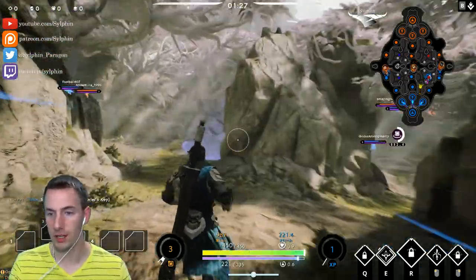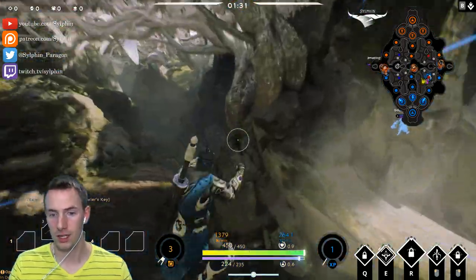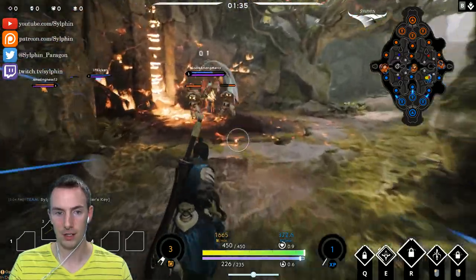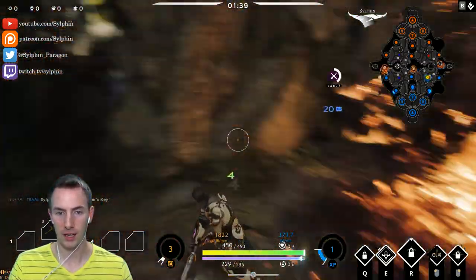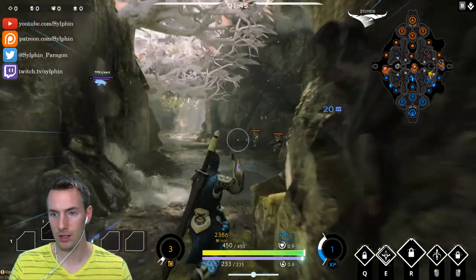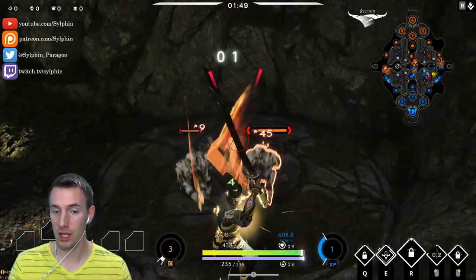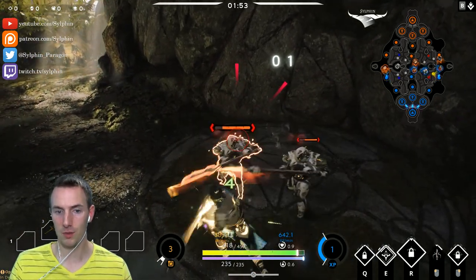Once you have that harvester key, head right into the jungle and start your jungling routine. We can see here that this Chimera has started the red buff and I'm going to help him get these little minions down. Him and I will be sharing the jungle here, and it looks like he got the red jungle just fine, so we can move on.